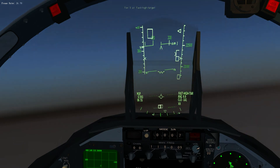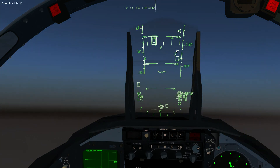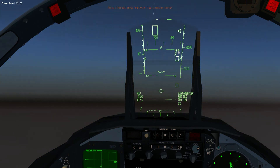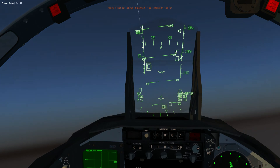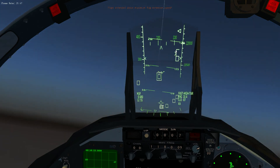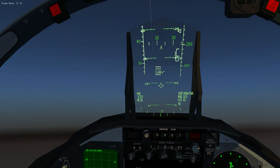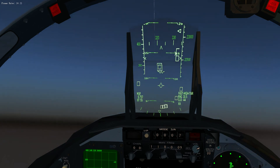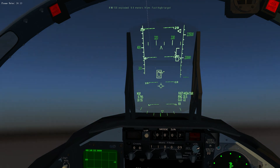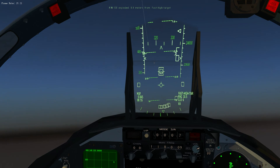We've launched a missile — off it goes. Fox away. I'm now going to come in closer to him at full power. That actually engaged him correctly — the missile exploded 9.8 metres away from him. So that was quite successful.